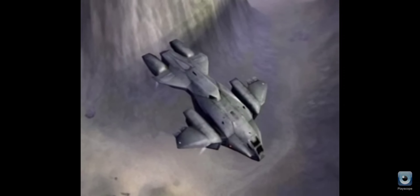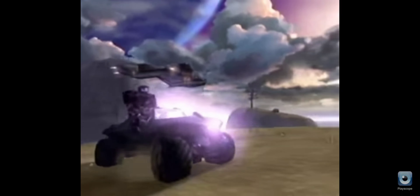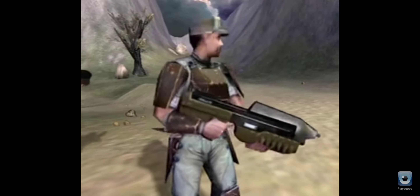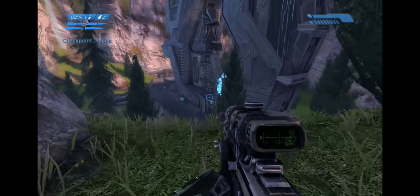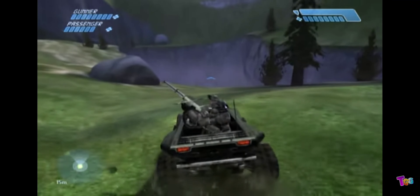So now it's 1998, and Link went from a bunch of pixels to a bunch of polygons. In this game, you receive an item called the Ocarina of Time, and Link has to stop Ganondorf's rise to power by going forwards and backwards in time, screwing up the timeline, but defeating Ganondorf all the same.